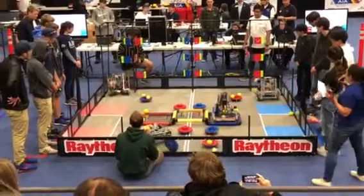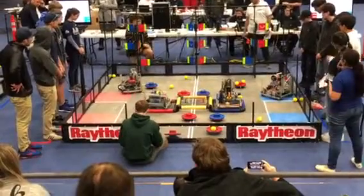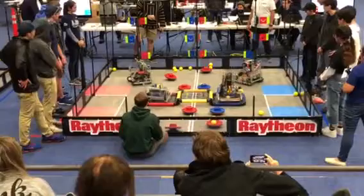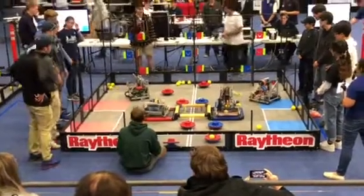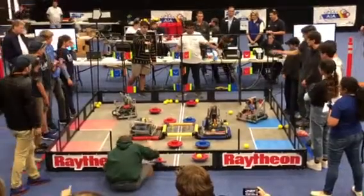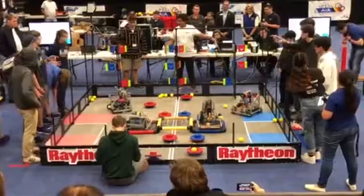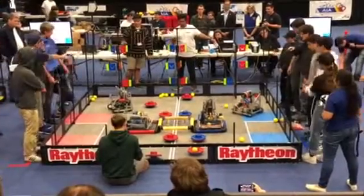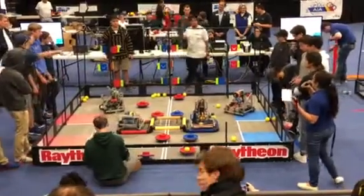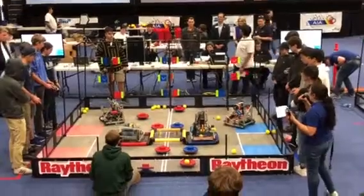Red alliance scores a flag for red. Blue scores a flag on the bottom and they are ready on their platform with 3 seconds remaining. Another flag through the middle goes blue and outside. And it goes to red. Driver control begins in 3, 2, 1, go.